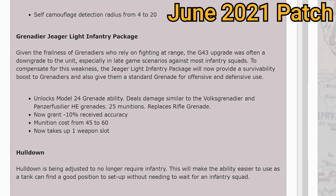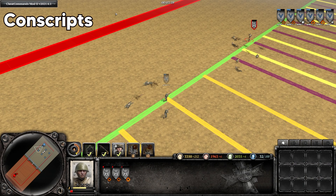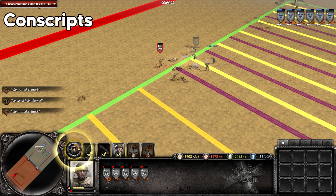So let's see how they perform in some of those most common scenarios. Against conscripts long range, the G43 Grenadiers will win with around half their health remaining. And starting the engagement at close range, the Grenadiers will win by an even larger margin, with around three quarters of their health remaining.